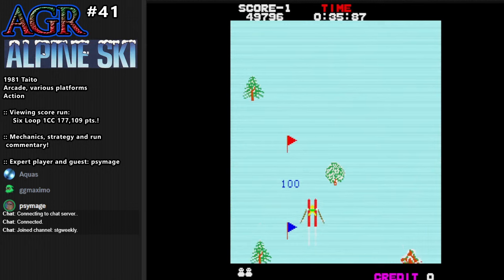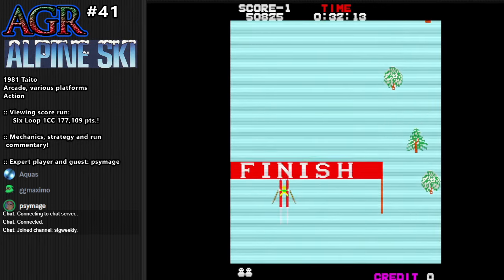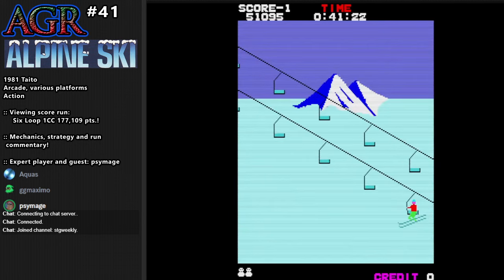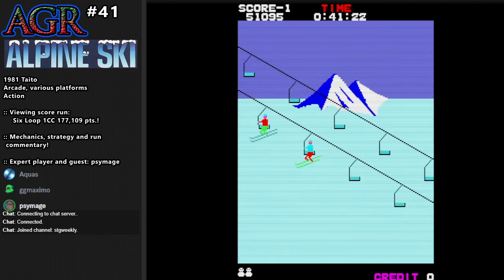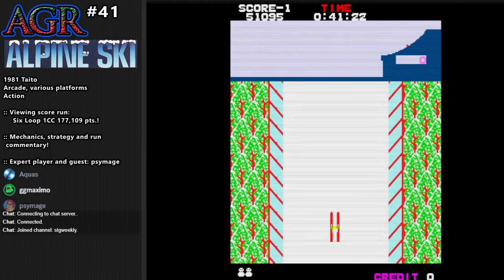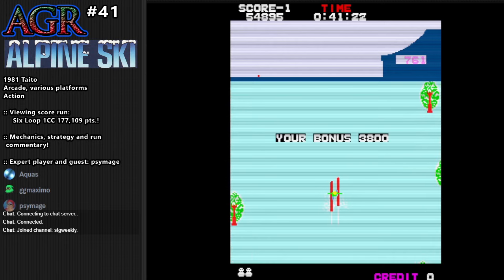I think the reason the developers did this was they realized once you get quite a few timers in — and they made the timers go faster — if they didn't do that, losing 10 seconds wouldn't mean as much on the later timers. Right, because you can get extra timers — is it every 10,000 points? It's 10,000 by default and every 5,000 after that.